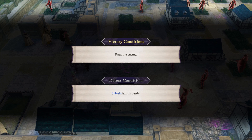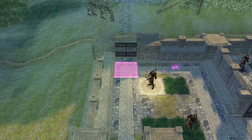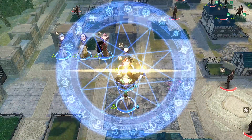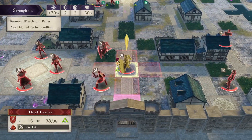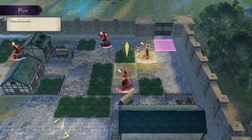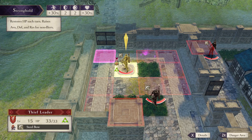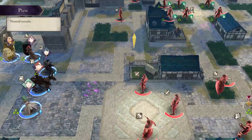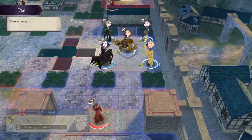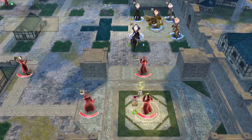The victory condition is rout the enemy, so you will have to defeat every single enemy on the map. Your defeat condition is Sylvain falls in battle — pretty standard paralogue. What Sylvain means by strongholds are basically the stronghold tiles. You've got one here, another there, another here, and one here. They basically function as heal tiles as well, so these leaders will be able to stand on them and recover. They can be pretty powerful.